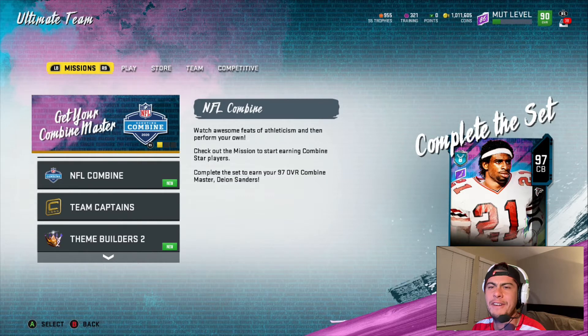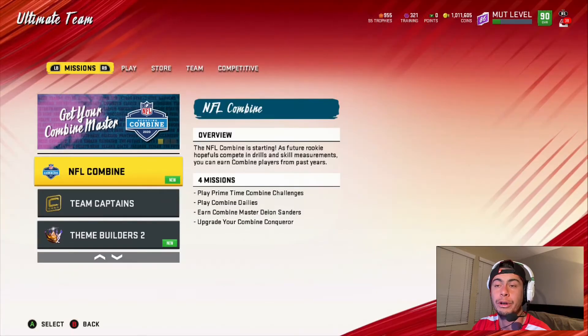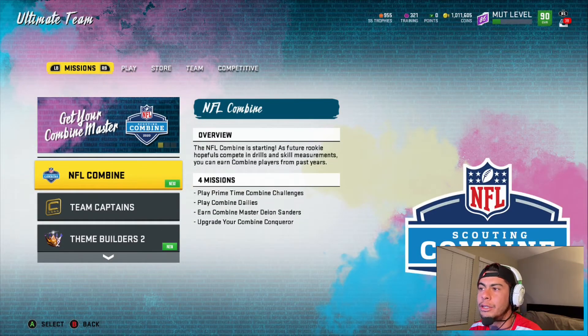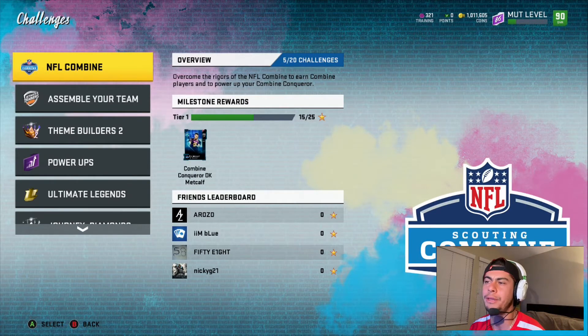This week we got the NFL Combine. They keep giving away all these Deon Sanders — he keeps upgrading, he keeps getting faster. If you listened to me last week you would have come up on a team captain token. I've been stacking mine and my Shazier is getting real nasty. The combine only goes until maybe the second or third, but the challenges last until March 6th, so you do have some time to grab that team captain token. In the challenges you'll see the new NFL Combine challenge — you can work on getting that DK Metcalf.